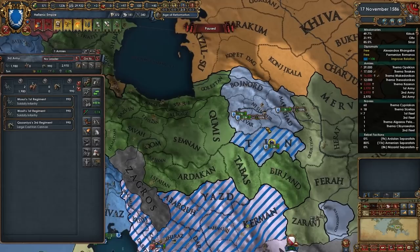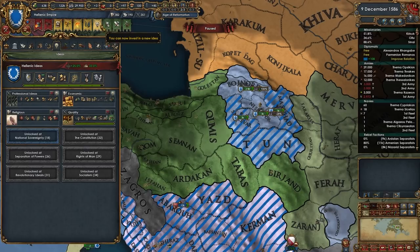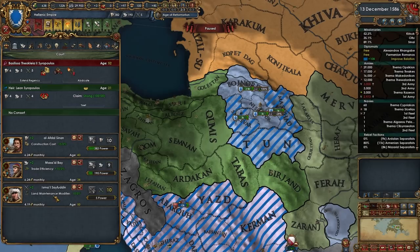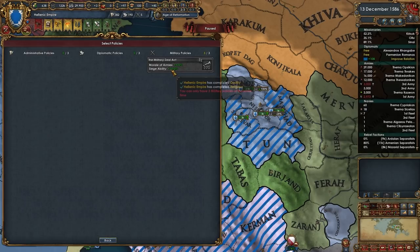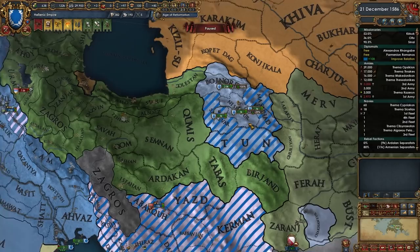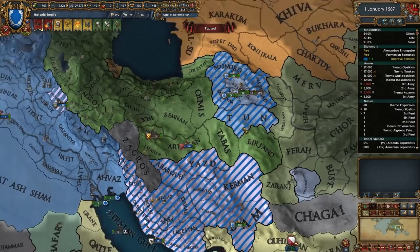The Korsan army is probably marching to come and attack me, so I need to be mindful of that. I'm getting 10 extra discipline from these policies and another 5, so 15 discipline. We're losing mana because of all our policies but that's okay. For policies I'm looking at morale of armies and siege ability versus missionary - the missionary is probably the least useful but we're still conquering a ton of land and I want to keep converting, so I'll hold on to it for now.